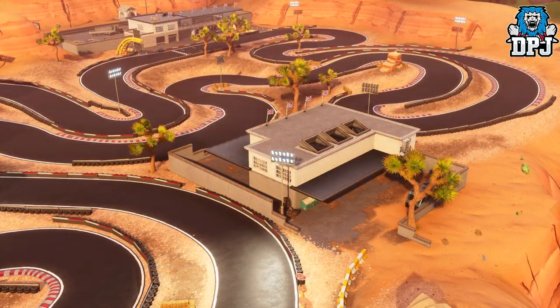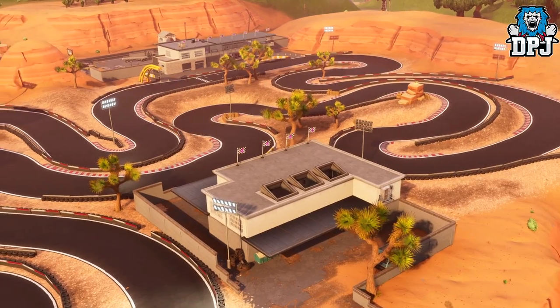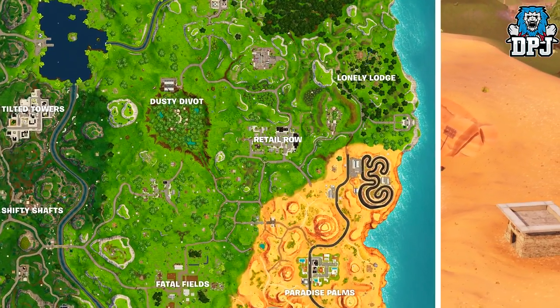Moving up through Paradise Palms onto the track or race course, around this small area there are four possible spawn locations for these carts — again all pinpointed on the map right here right now.